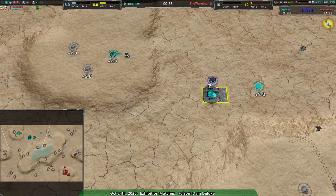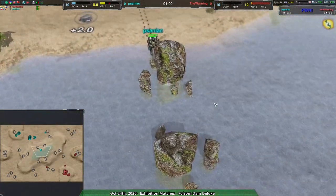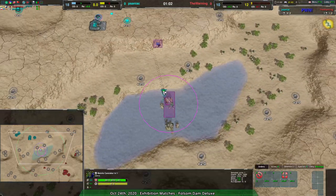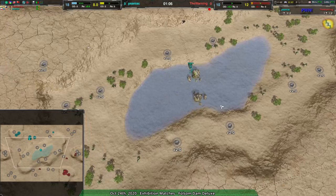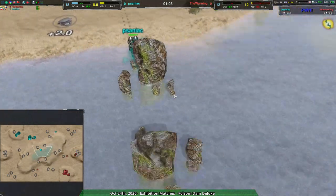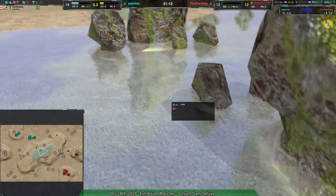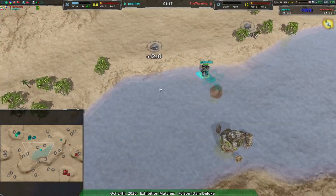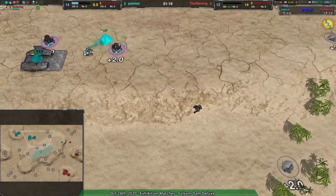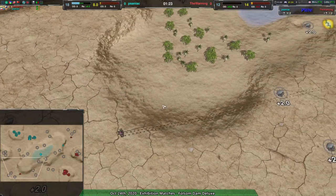We're on Doom Patrol Redux, a map that is definitely good for both of these factories, although admittedly the version we're playing here I think is a little bit less good for bots. The center, I'm pretty sure, is not as deep as it used to be — in earlier versions it was deep enough that bots couldn't really get through. But I think in this version you could use any factory and be okay. Both players are using sea-based factories.